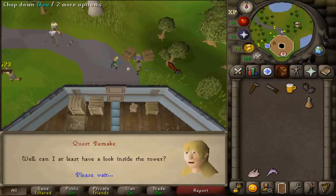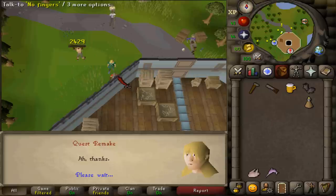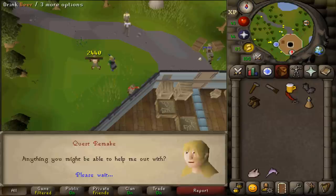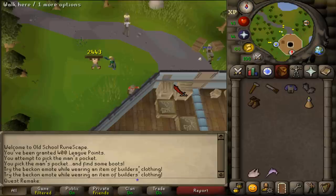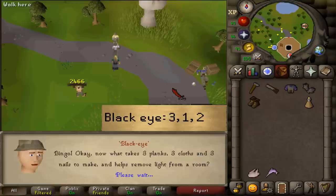After speaking to Bonifido, talk to the NPCs just west of the tower. Go a bit southwest and talk to Nofingus next to the wall. After talking to him, pickpocket him — if you fail, try again until you get some builder's boots. Next, talk to the guy nearby and he will trade a shirt for a beer. Then go a bit north, talk to Black Eye, and select options 3, 1, then 2 to get a helm.